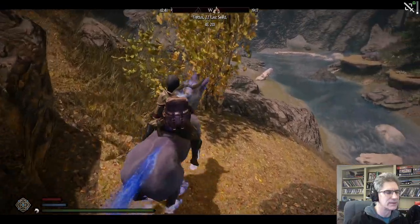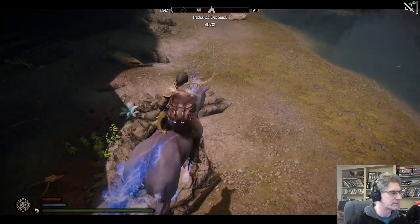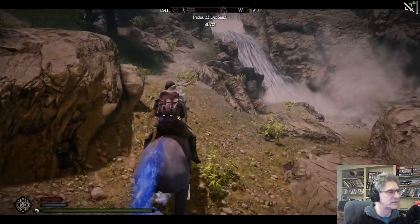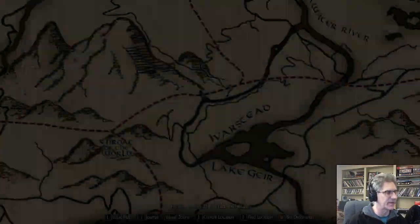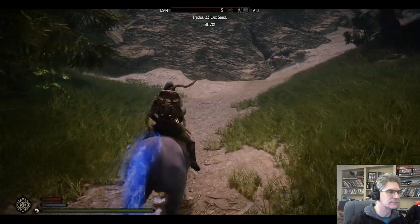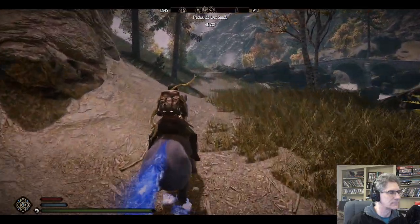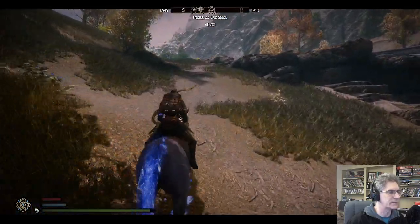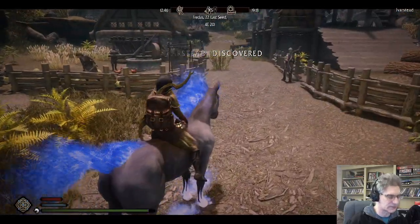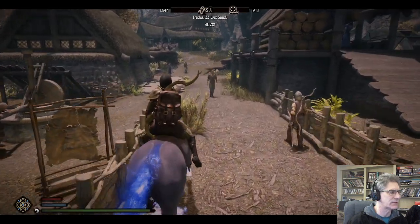Is that a road? I suppose that is effectively a road. By road I mean a bare patch of tundra. Looks like there's a little mini town up here — I think I'm passing a couple farms. It's Iverstead! This is Iverstead? Okay — that's cool. It's a little closer than I thought.